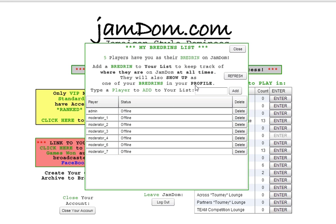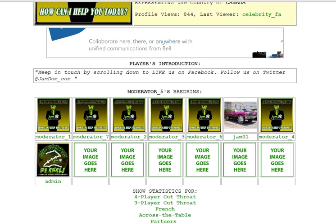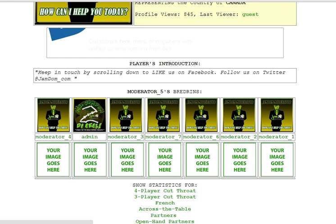The other thing I want to show you is the brethren's list. Here are your brethren's — currently yours would be blank. The brethren's list is part of the social aspect of Jamdom, where you can add up to 40 people, though only 14 are shown on your profile page. Proper spelling is important for all name searches. For example, I type Jam01, hit add, and that person will appear on my brethren's list — it also tells me where all my brethren's are at once. When I look at my profile page and refresh, it will show my new brethren, Jam01. If I no longer want Jam on my list, I click delete, and after refreshing, he's no longer there.